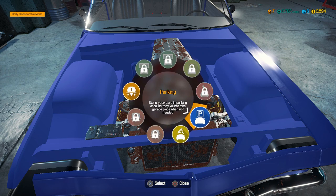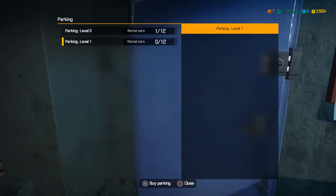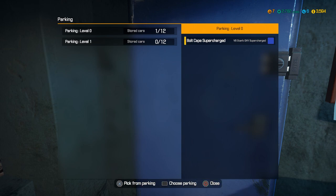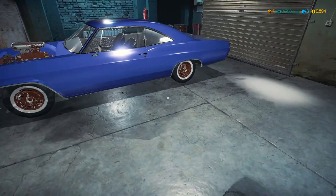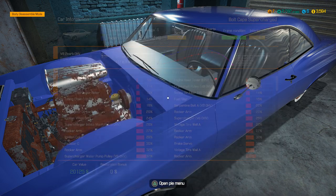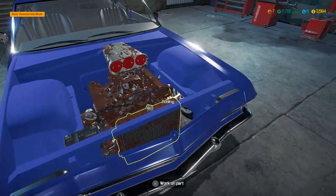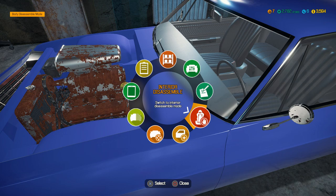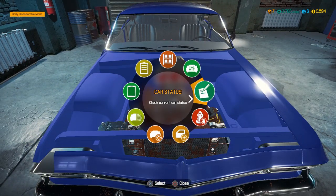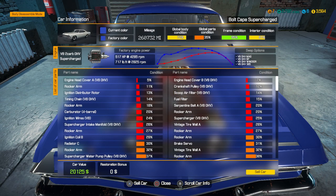We might even have some parts in our inventory that we could put in there. Let's go ahead and move this over to the garage into parking. I wanted to see if I could sell it and if you'd get any money. So I guess we'll pull it out and take a look at it one more time. I bet you make a fraction of what we paid. Sell car. For 20 grand? We can make two grand! Hot damn! All because of that awesome clip I put on there and repaired.